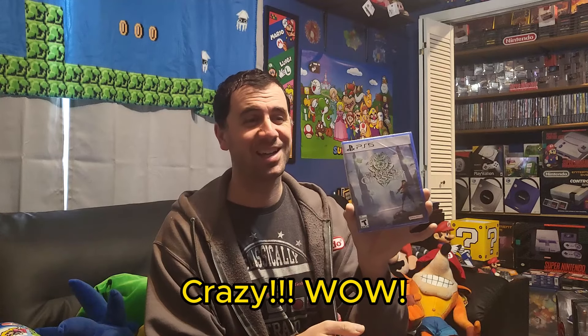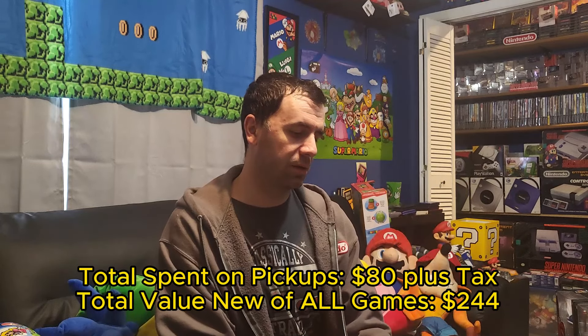Next we have Miraculous: Rise of the Sphinx, which I believe was $5. It's always nice to pick up another PS5 game. I don't know too much about it except it's about superheroes and it is two-player co-op, so I'm probably going to try it with Lulu. Last, we picked up One Piece Odyssey, which we actually already own — we got it at Walmart in California for $20. I never thought we'd beat that price, but we got it for $10 this time. Wow, I'm blown away. Just to have another copy is super sweet — it might be a giveaway or a trade.